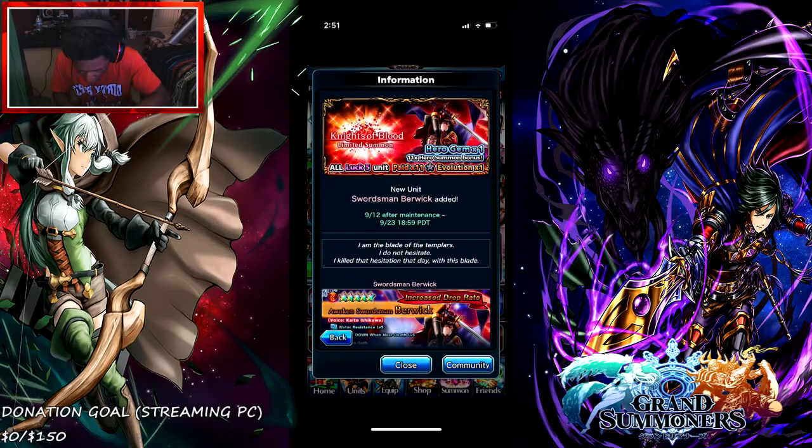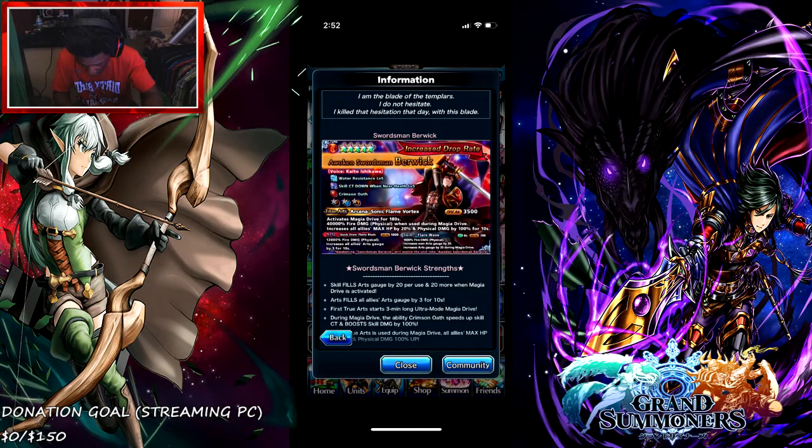So right here, swordsman Birdwick is here. We already went over him — the 40k on his true art with the meta drive, 180 seconds. These increase all allies' max HP by 20% and physical damage by 100% for 10 seconds with a break of 3500. We've got skills: Flare Wave, and his arts Quick Draw Flame Blade. We went over all the Blood Knights in one video — if you haven't watched that, go back a couple videos and enjoy it.